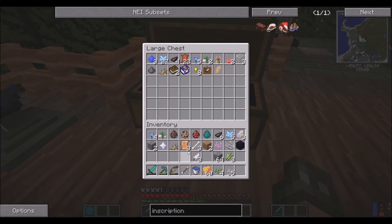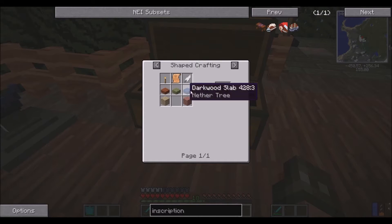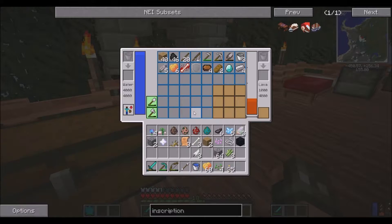Feathers - got that. Spell parchment - got it. What else do I need? Slabs - gotcha. Boom, done. Slabs, planks, that thing, this thing. Boom. Inscription table - done.